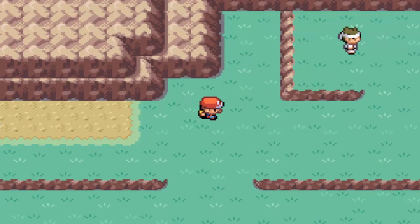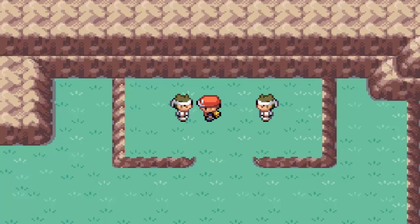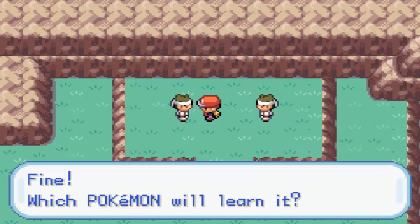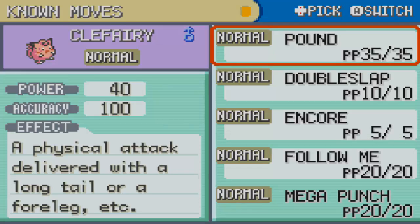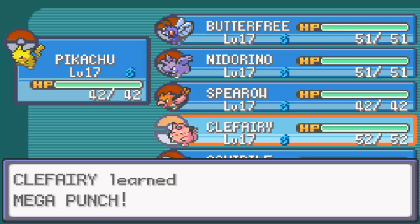There's one other thing I'd like to show you very quick. I see these two right here — they are move tutors. You can talk to one of them, and one's gonna teach you Mega Punch, the other one's gonna teach you Mega Kick. Mega Punch is reliable, somewhat — it's hard, but it does not hit as hard as Mega Kick, although Mega Kick is kind of inaccurate. So we're going to talk to this guy and teach Clefairy Mega Punch, because Clefairy is a Normal type, at least in this generation, and she actually benefits more from Mega Punch. And there we go — we just learned Mega Punch. Pretty awesome.